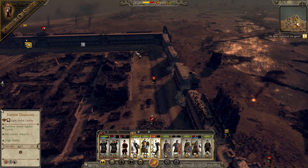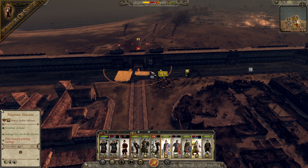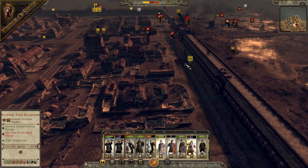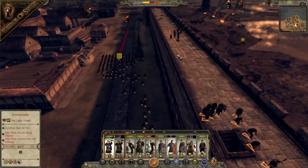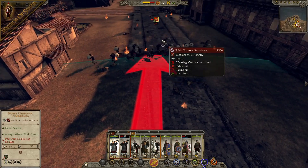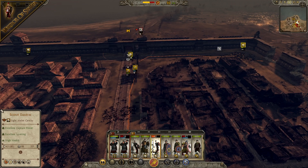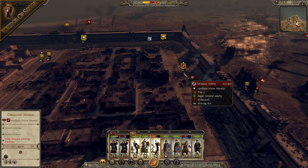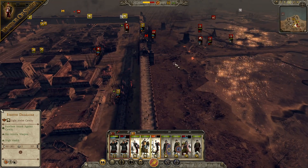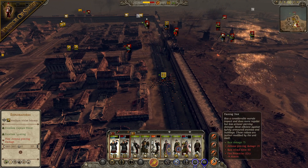We've got three units of cavalry left — get them over here now. Sword units form up. Give these guys a volley to take these Germanic swordsmen down. They should waver in a second. Quick firing from the crossbowmen. Form up and go for a charge against these Germanic Nobles — take the General down. Take him down. Then we get a real good chance of winning this battle, because that will affect morale massively. It's lining up for them now — two units are ready to go. I've got the momentum.